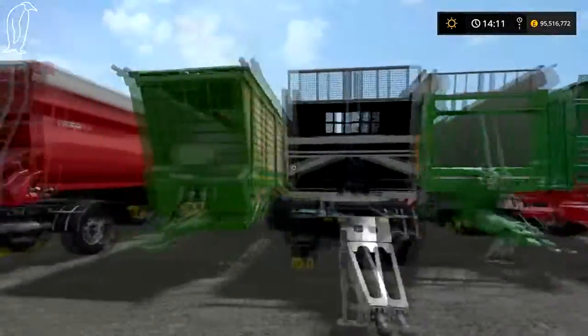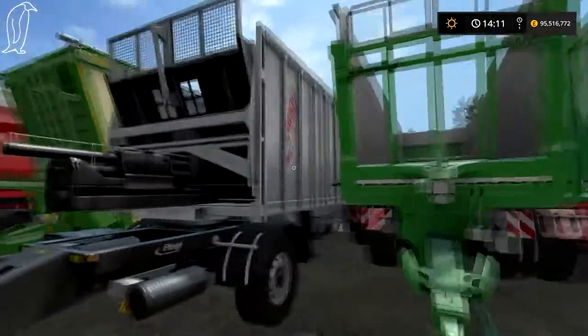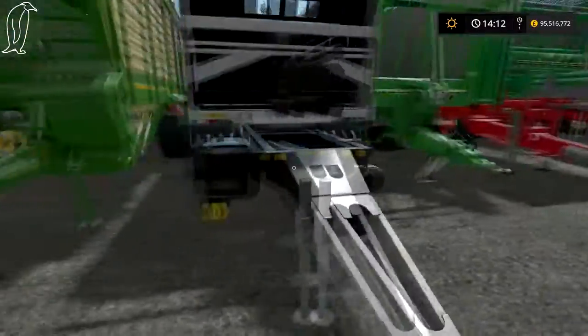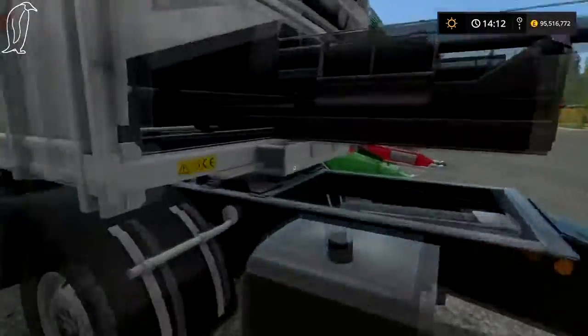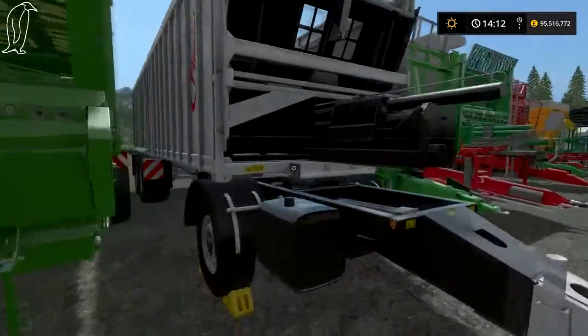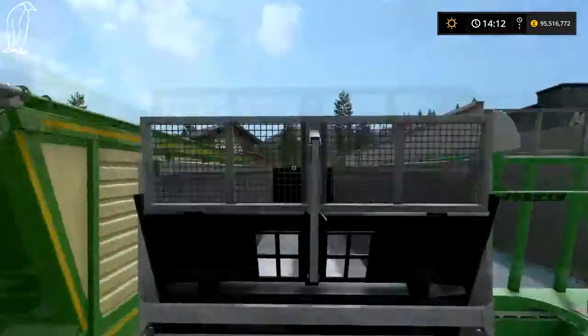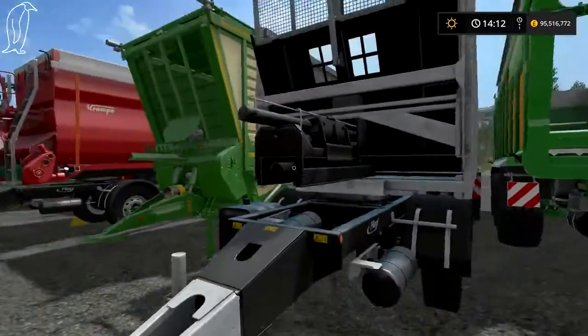Now we move on to the last three big trailers. Here is the Flegal semi-trailer, but I put the dolly on it just to show you, because we haven't looked at trucks yet and I thought I might as well feature dollies in this episode. Again, walking floor system with the pushback thing.